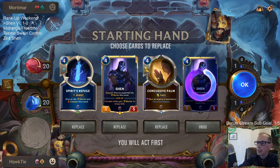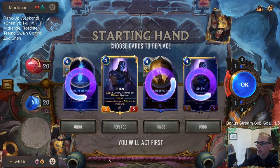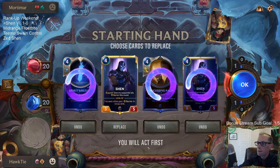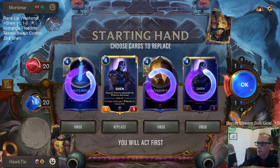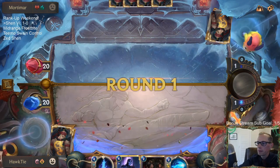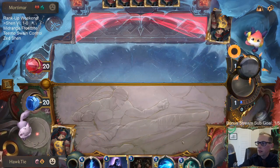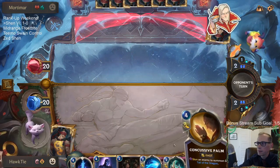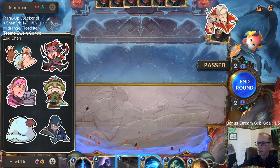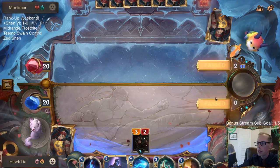I don't like all of my cards costing 4 mana - it's kind of like 1 costing 6. Concussive Palm is a good card in this matchup, I could play it on turn 3. I have a lifesteal unit which could be important. The opponent looks like they have quite an expensive hand as well.